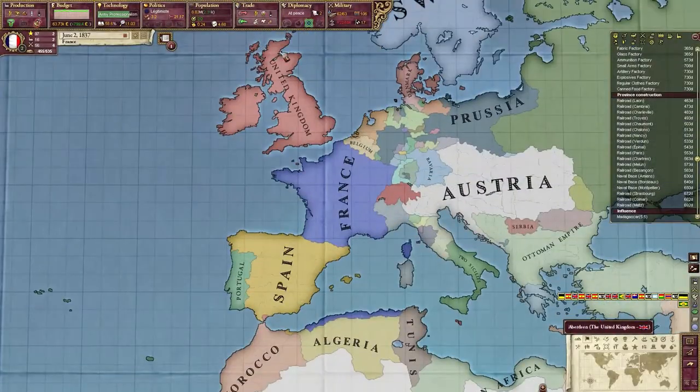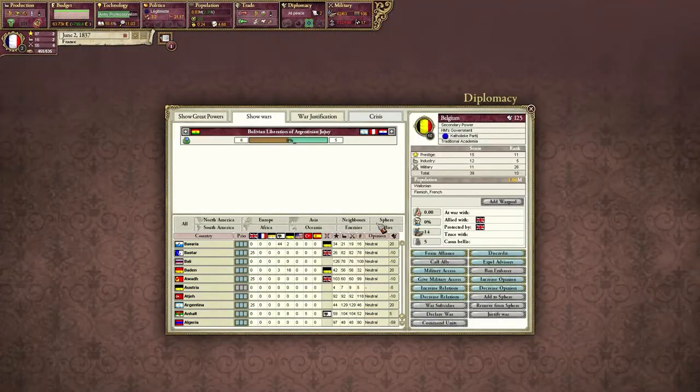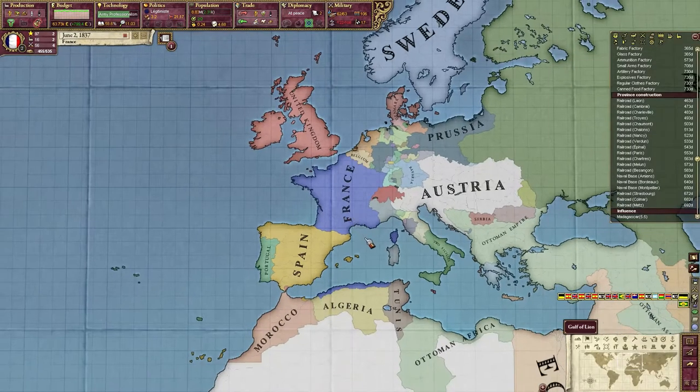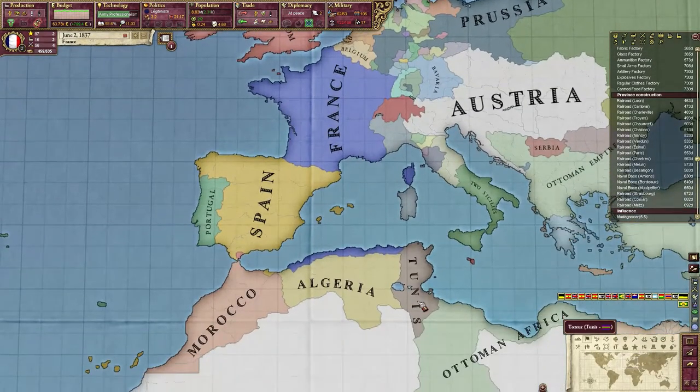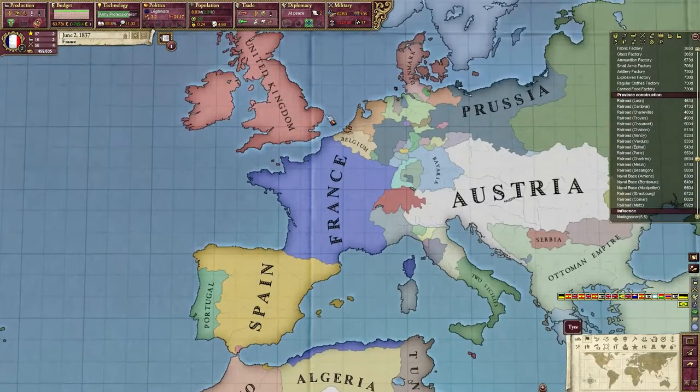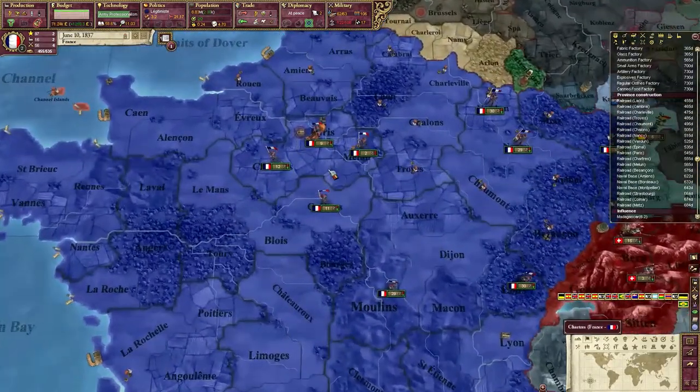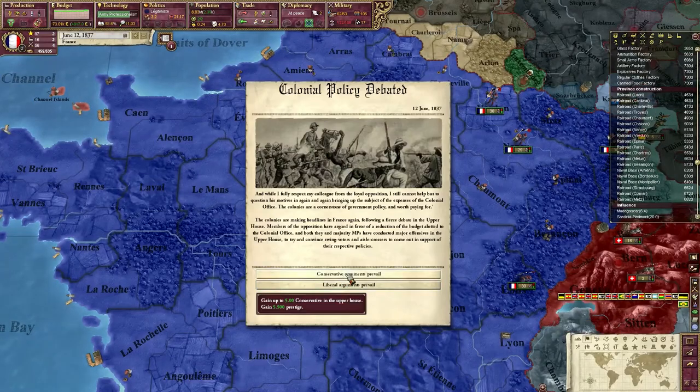I should probably have explained how CBs work. A CB is a casus belli — that's what I'm justifying for. It allows you to declare war on countries. I'll talk more about it the next time I get a CB, if I remember.